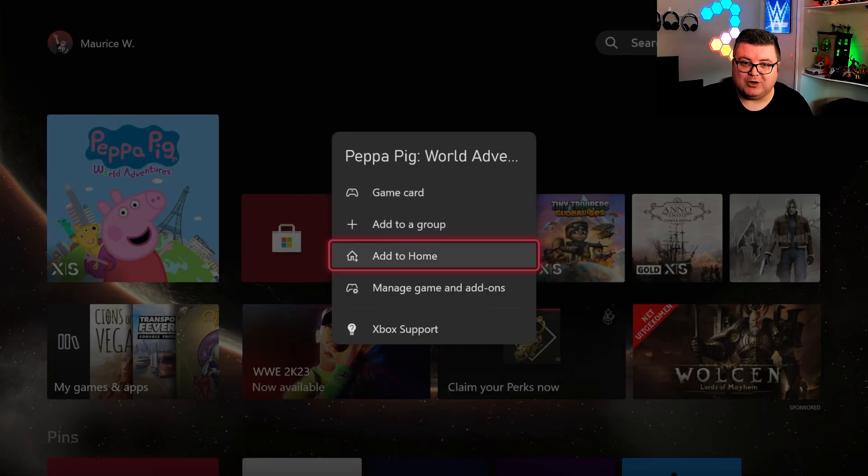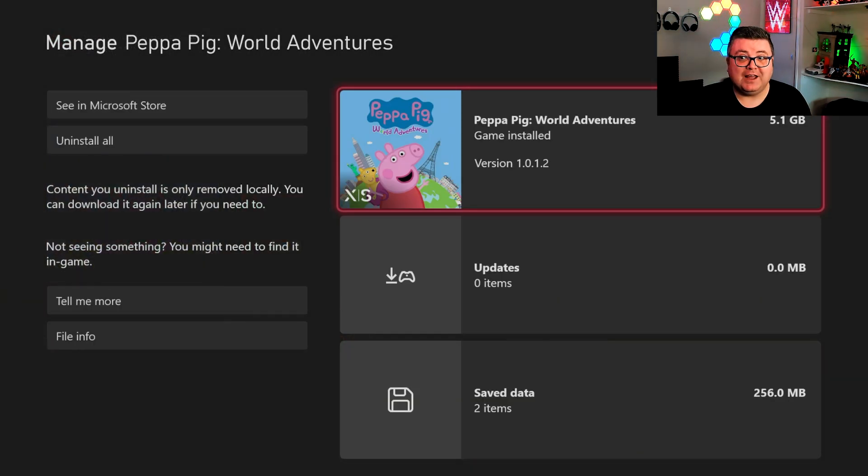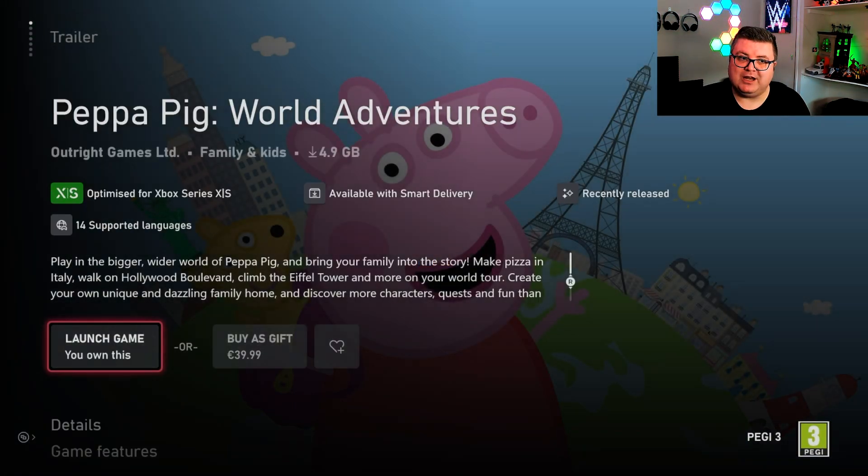First of all, let's see how much data this game is — that's 5.1 GB. The game is not on Game Pass. I already hear from people saying Peppa Pig is already on Game Pass — yeah, that's the first Peppa Pig game. This is the second one, the sequel to the Game of the Year edition, My Friend Peppa Pig.